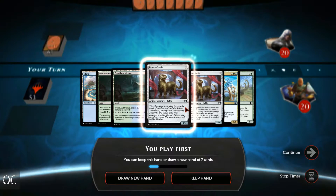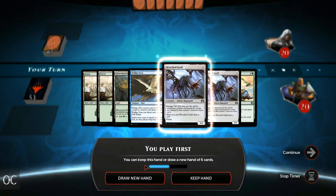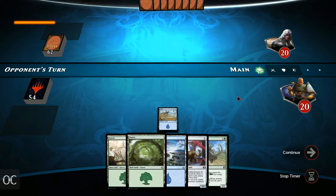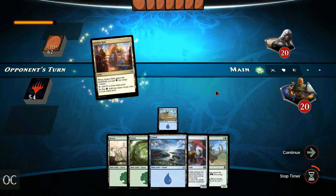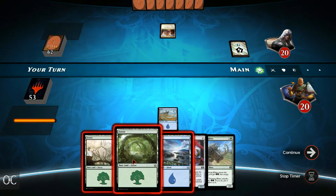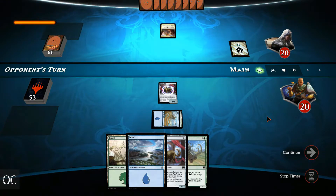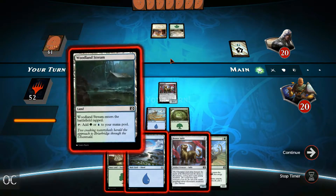So what have we here? We have 3 lands, 2 Bronze Sables, but maybe we can do better. 2 very high cost creatures — I think we'll have to keep this hand. Let's play out an island first. We do have a 2-color deck so we have all the mana we need. Hopefully we will draw something juicy next turn. Another Bronze Sable — not too bad. Let's cast out the first one.